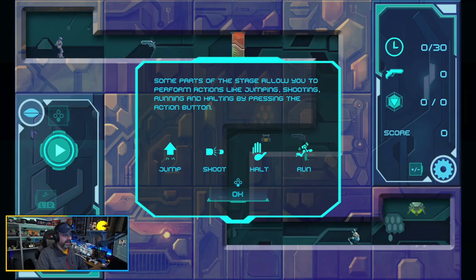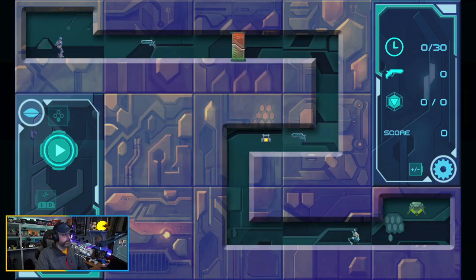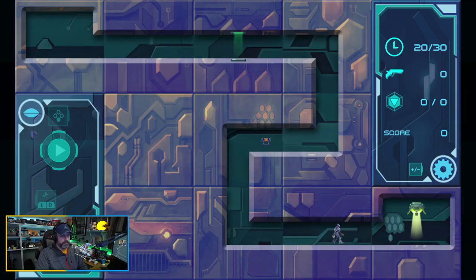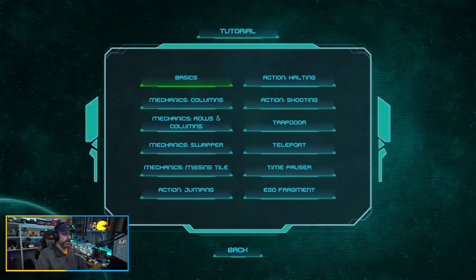Action shooting. Some parts of the stage allow you to perform actions like jumping, shooting, running, and halting by pressing the action button — that's Y, by the way. So I'm going to pick up a gun. Does he automatically turn around? He does. I got to shoot him. Okay, so you can only shoot when you're in that section.